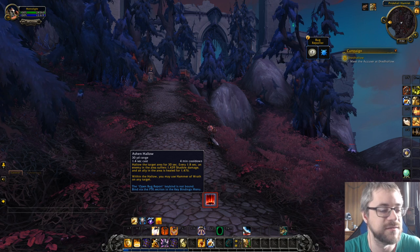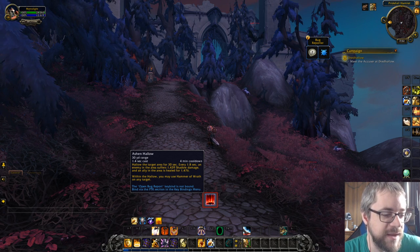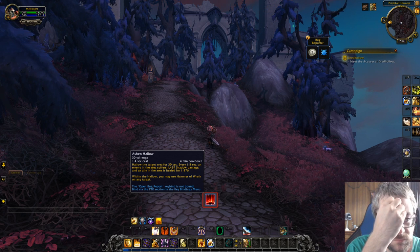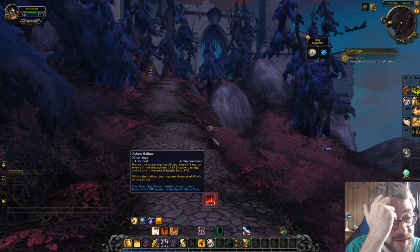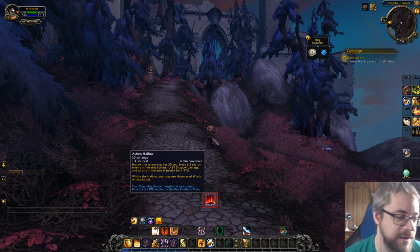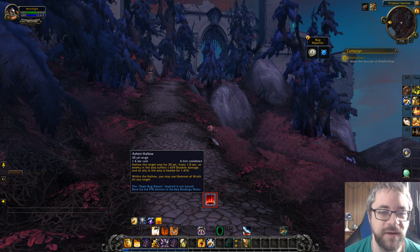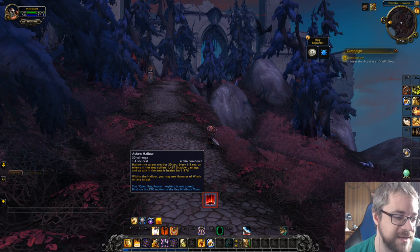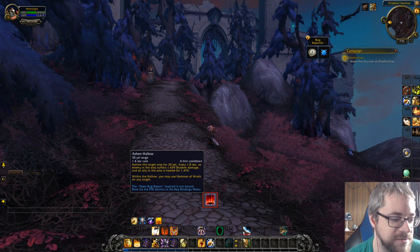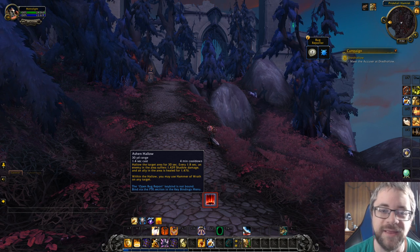Here's what the new version says: 'Halo the target area for 30 seconds. Every 1.8 seconds, an enemy in the area suffers 1,400 shadow damage and an ally is healed for 1,476. Within the halo, you may use Hammer of Wrath on any target.' The wording on the heal makes me wonder if it only heals one person — it sounds weird and I have no way to test that right now.